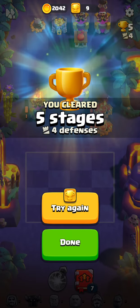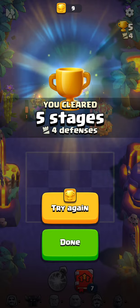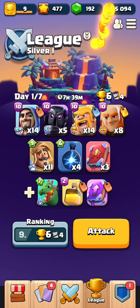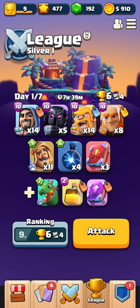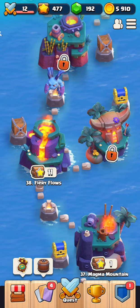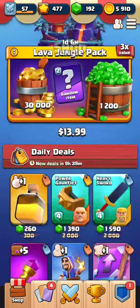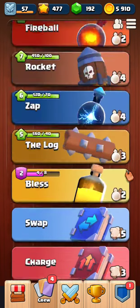There you have it, folks — those are the two new characters: Dune Dragon and Skeleton. Two new figures added to the game. Let me know if you've gone up against them and let me know your thoughts. Thanks for checking out the video.